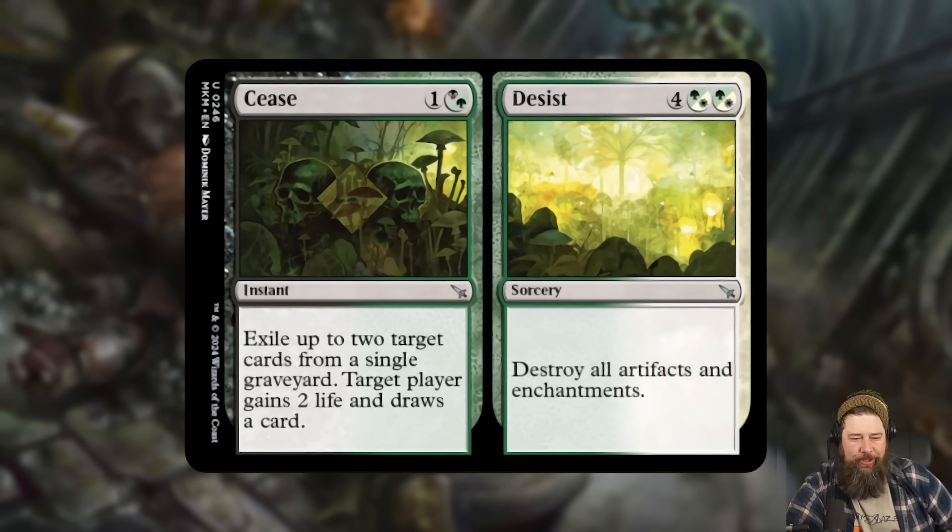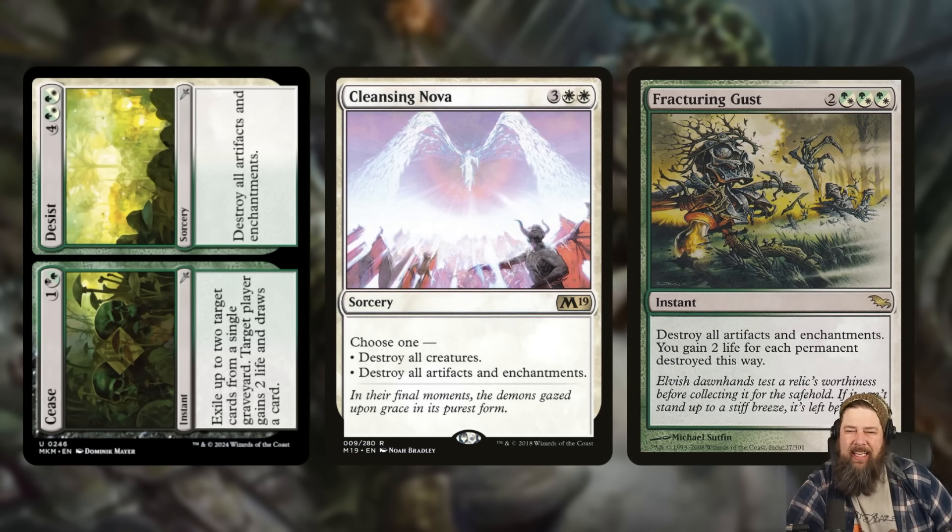In the world of lower rarity cards, just one worth mentioning individually today: Cease // Desist. The front side is two mana — one colorless and a Golgari hybrid — instant: exile two target cards from a single graveyard, target player gains two life and draws a card. The back side is six total mana with two Celestia hybrid: destroy all artifacts and enchantments. So it's essentially a more expensive Fracturing Gust or Cleansing Nova — six mana to blow up all artifacts and enchantments.